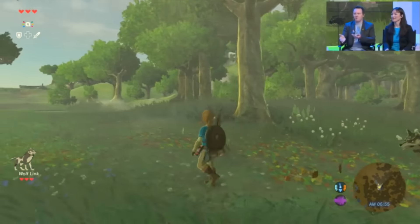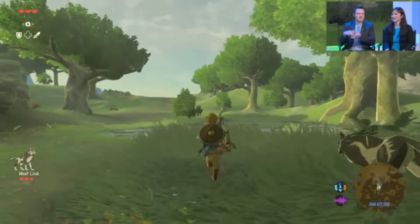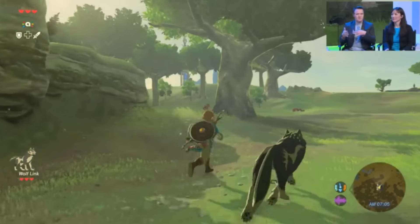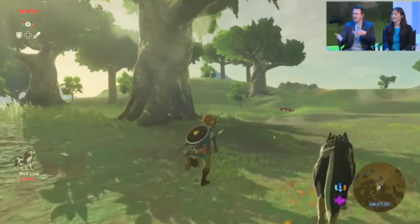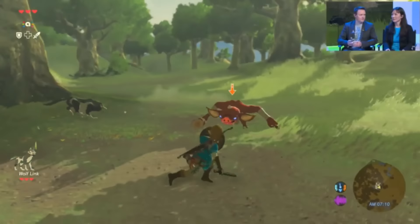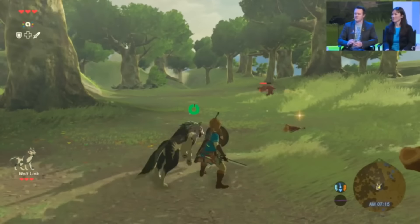We've been showing you a lot of the game — running around and exploring. Perhaps what you've noticed is that Link does not have a partner character in the game, and that is true. Typical of a Zelda game, you would normally see somebody like a Navi, or in the case of Twilight Princess, a Midna. In Breath of the Wild, Link is generally exploring alone.